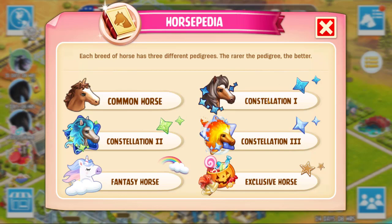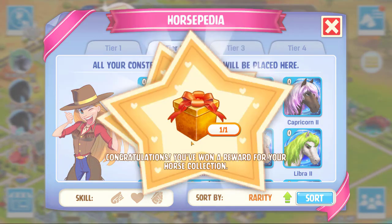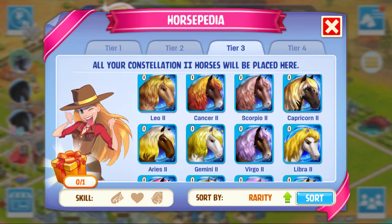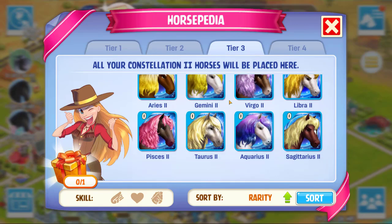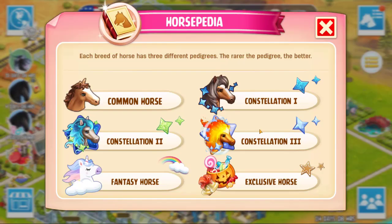Constellation 2 — we did get our first constellation. There we go, we got a reward for getting a tier 2. Congratulations — we got 20 diamonds for that. Obviously we haven't got to tier 3 yet. I think if I'm going to go between Capricorn and Aquarius, I'm going to try and earn this one out of the rewards — that would be my kind of goal for that.